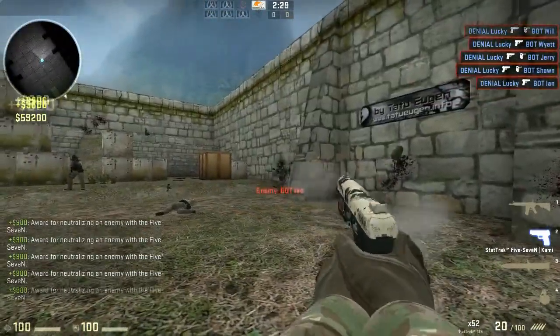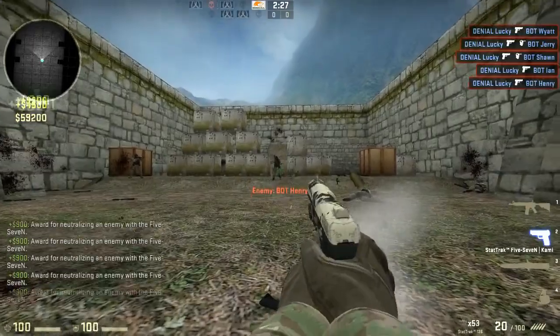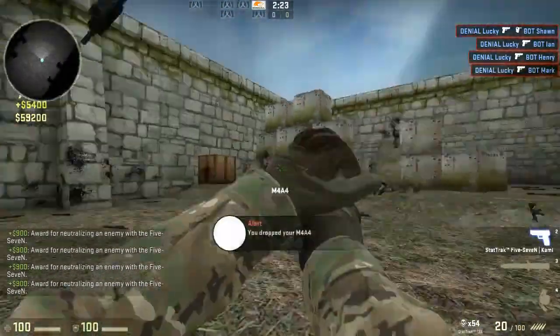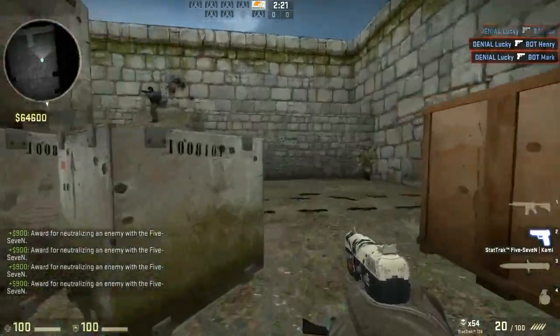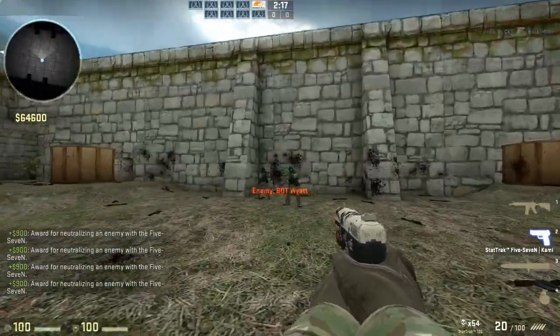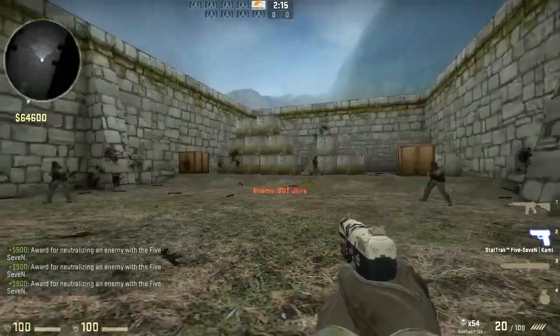If you do that after losing a pistol round and you're ecoing, you'll always have 1500 dollars — and the Five-Seven plus head armor gives you exactly that. Anyways guys, this was Lucky from Naked Illuminati bringing you this weapon guide.